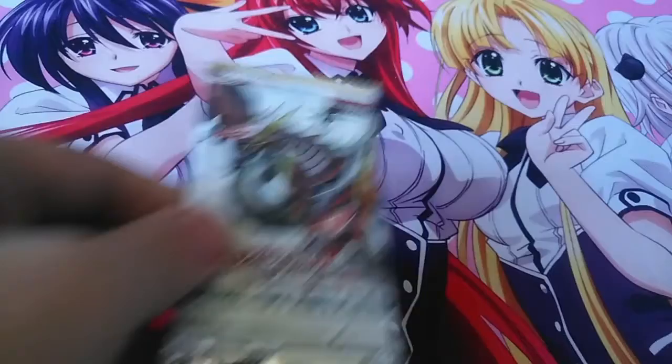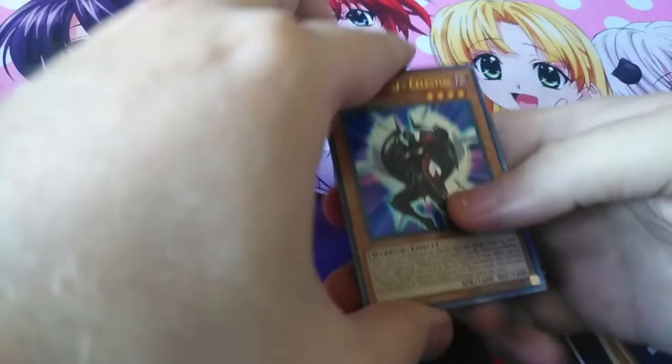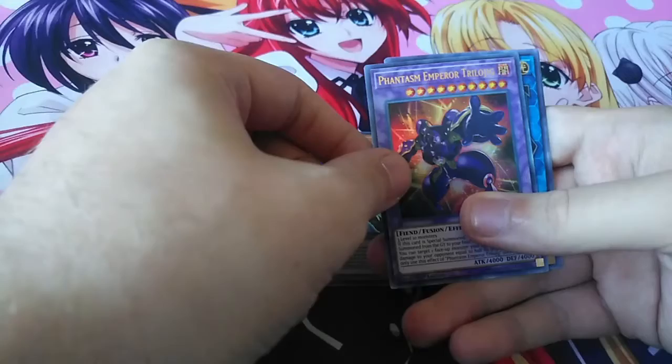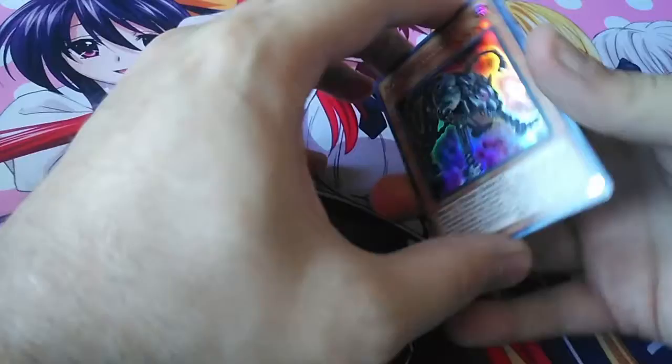Let's open this one first. I'm going to open it on camera, because why not? Sometimes I will, sometimes I won't — I'm weird like that. I got Celestial, it has an Edward Trilogy — I don't know. Live the World Keep Blademaster, Salmon Great El Mirage, and Scrap Orthros.